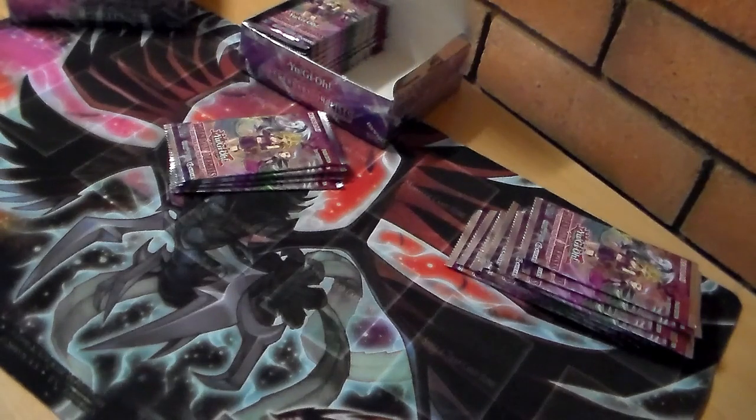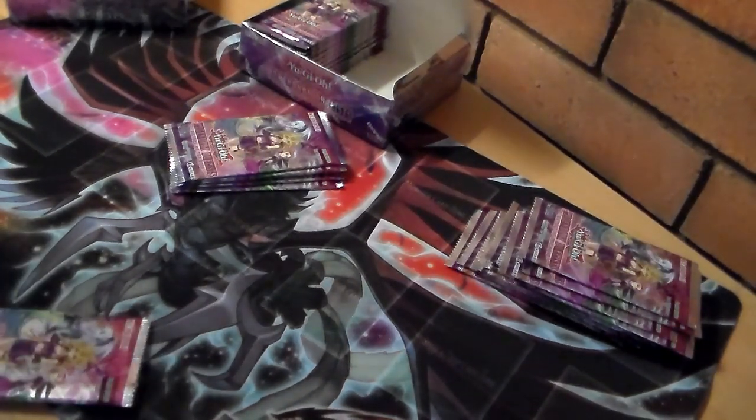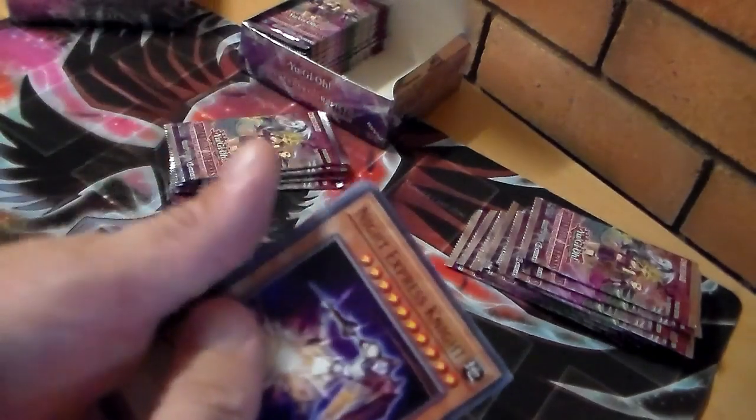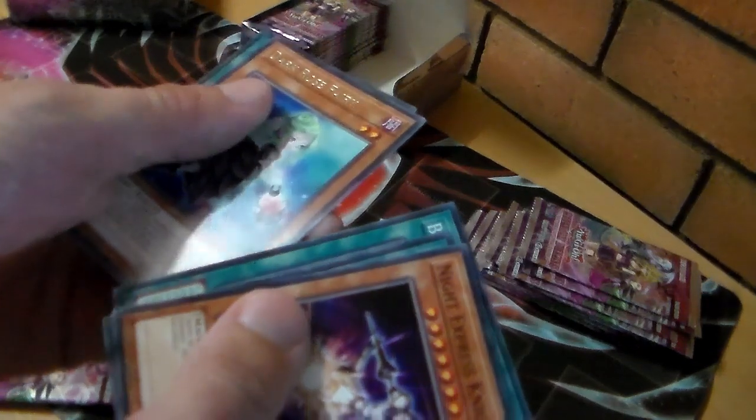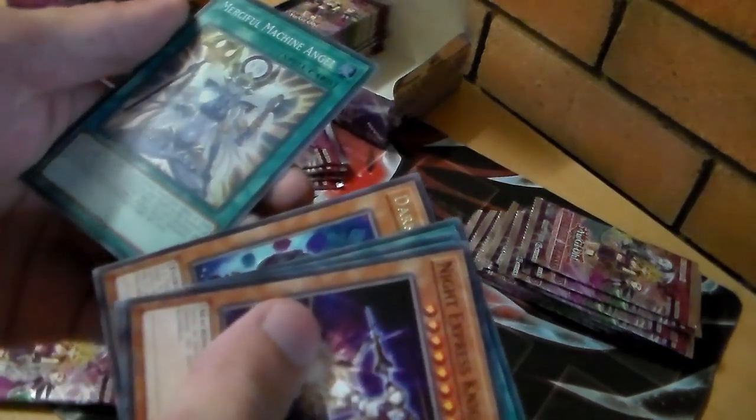I'm thinking it's Mansion Fairy Dragon getting hit on the list as opposed to Black Rose or its counterpart. Night Express, Egotist, Black Garden, Dark Rose Fairy, Merciful Machine Angel — nice pulls, nice pulls there, very nice pulls indeed. Not awesome pulls for me but still not too bad.